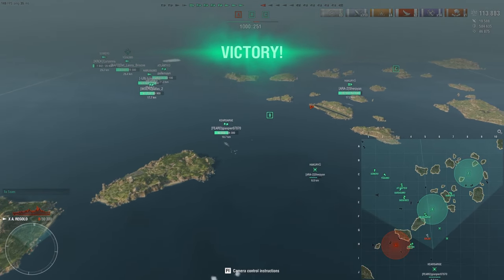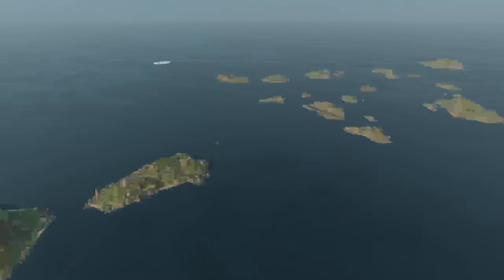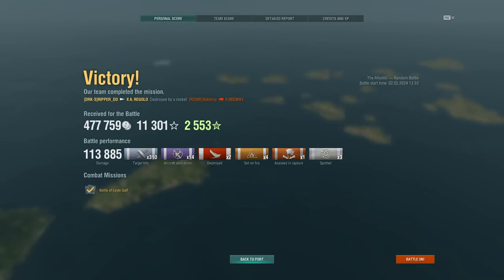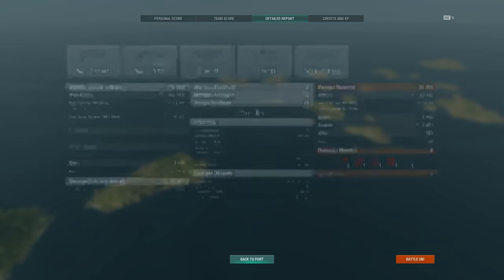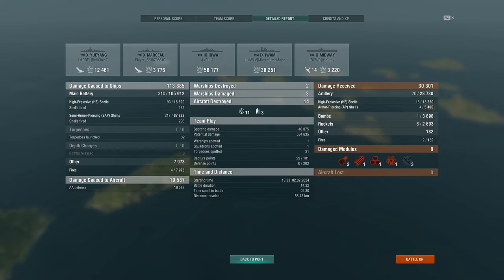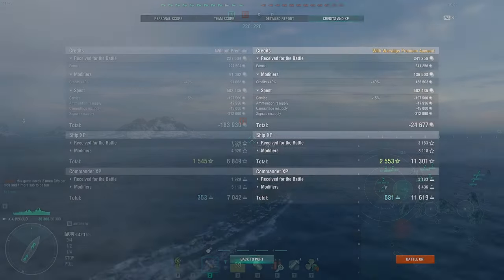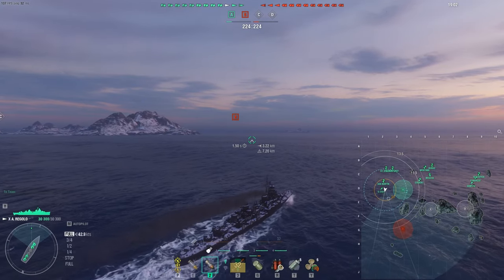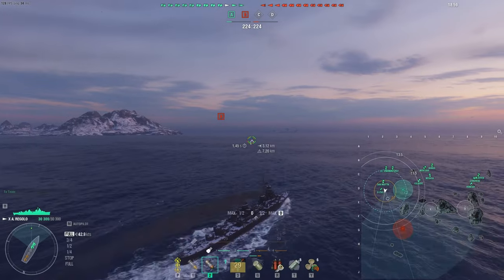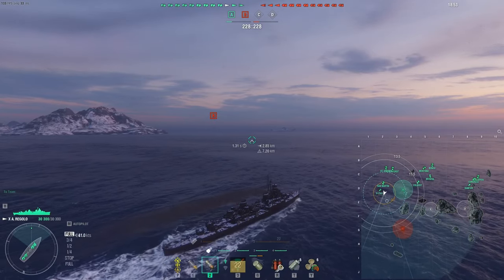We did our job. Our push was actually effective — we are number one on the team. First game in the Atelier Regalo: 113,000 damage, two kills, a couple of fires. We literally pushed the entire enemy team to the back of their spawn, and about 19,000 AA damage too. We won the game but I lost money — I can't believe it. We need to do a video about the credit issue and Wargaming's inflation. Winning the match and still losing credits — that'll be another video.